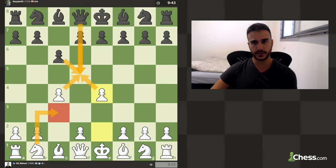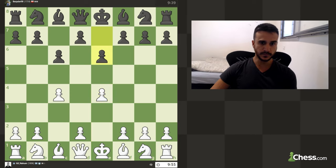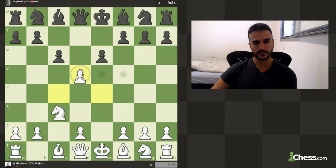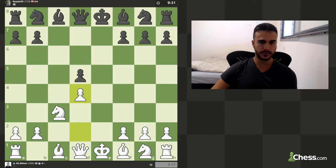We transfer to the Grünfeld Defense — the Accelerated Dragon pawn attack. Let's go knight c3 anyway. And let's have an exchange in the center and play d4. As you see, this is not really an English structure — it's a transfer to the Grünfeld accelerated pawn attack.